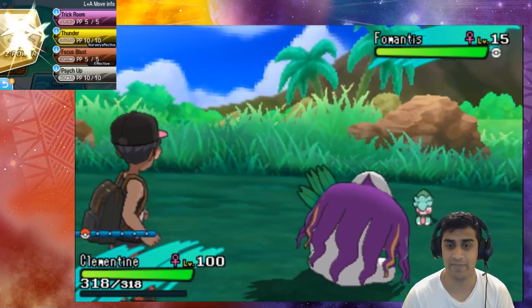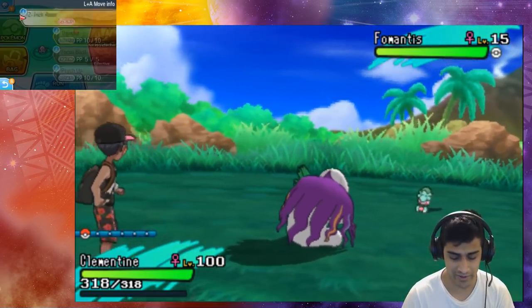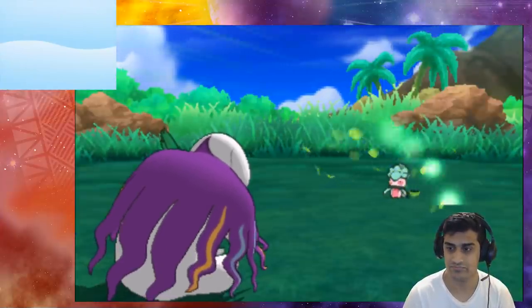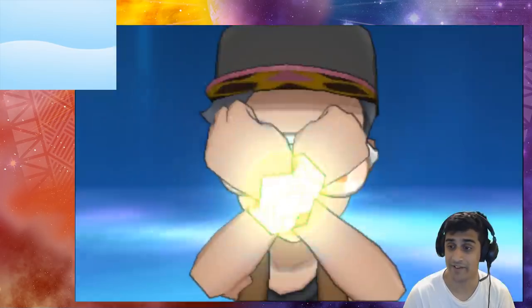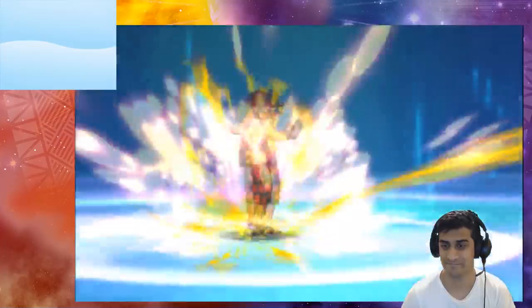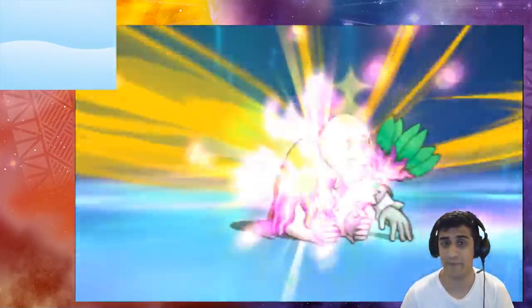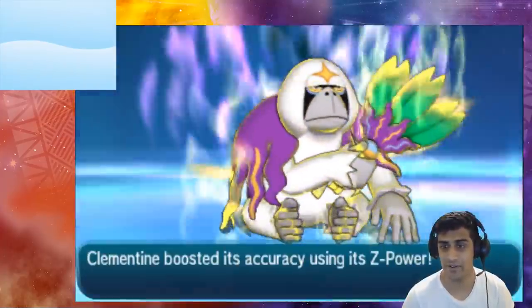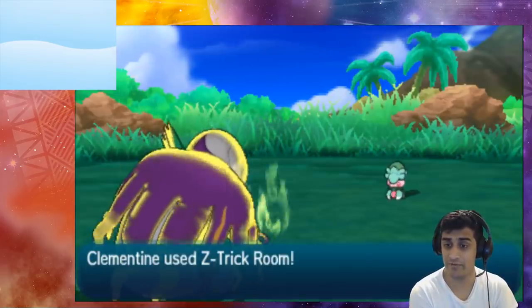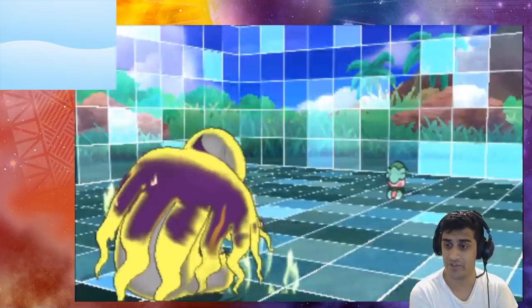We hit the Fight option, hit Z Power, and go with Z Trick Room. It looks like the other Pokemon is faster — even a level 100 Oranguru doesn't mean we're faster. So we boosted Oranguru's accuracy by using the move and set up Trick Room.